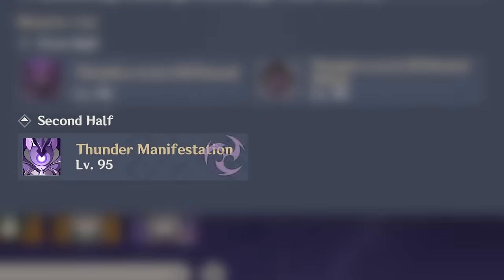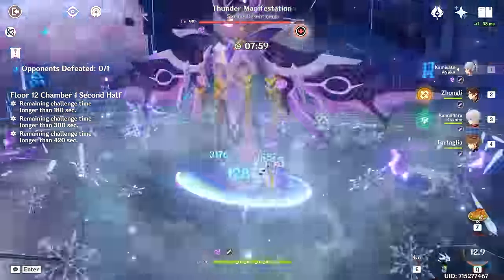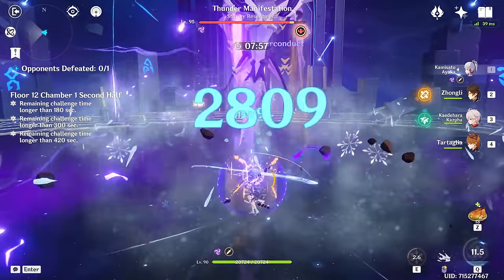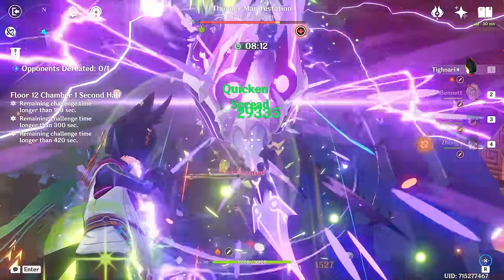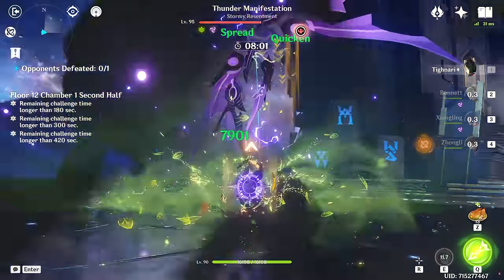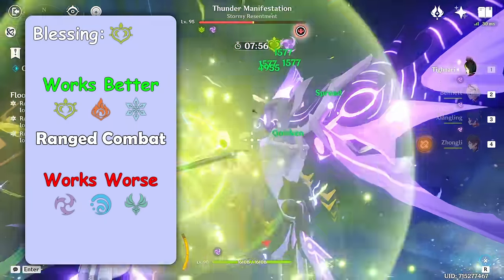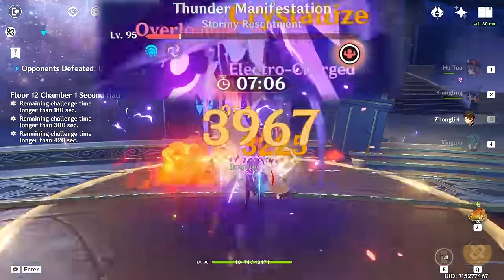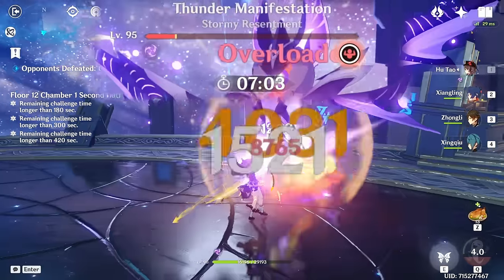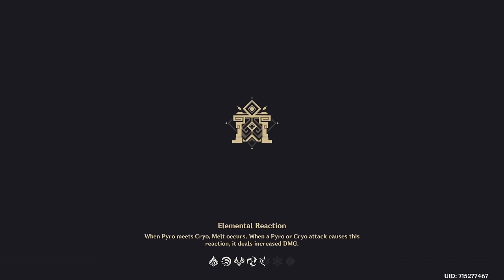In the second half we have Thunder Manifestation, and this boss loves wasting your time. It can teleport or launch itself across the arena, or simply hang in the air, making the fight much more annoying for melee characters. So I highly advise you to rely on ranged characters here to make those moves less impactful. Dendro is an amazing choice here for free Spread buffed with the Blessing, but Pyro or Cryo work well too. If you feel like you almost make it in time with your best team, you can try to restart this floor a couple of times — there's a lot of randomness in both halves and you might get lucky and shave those last few seconds.